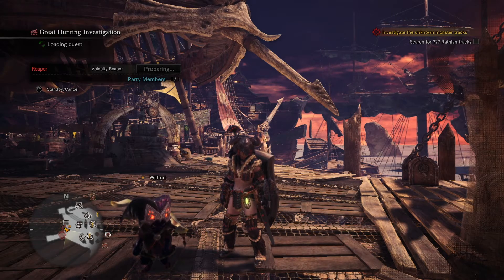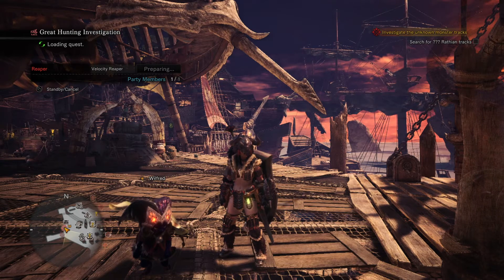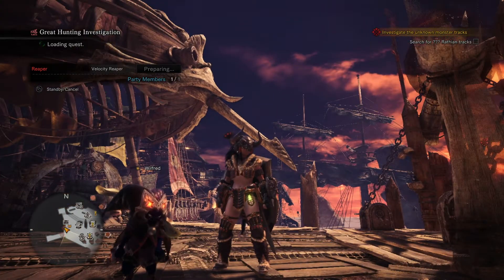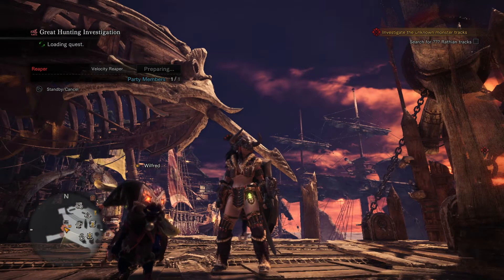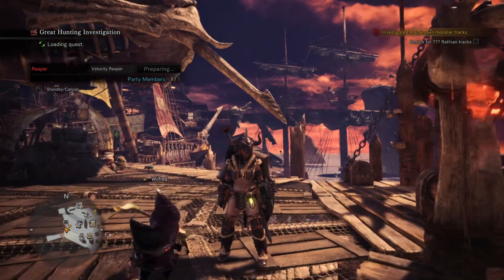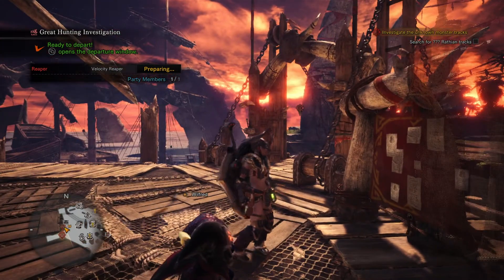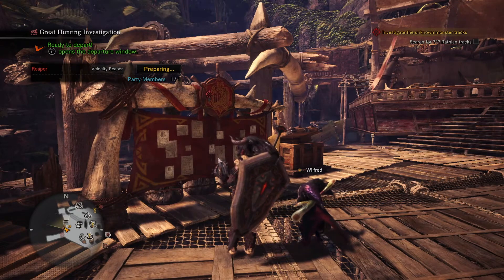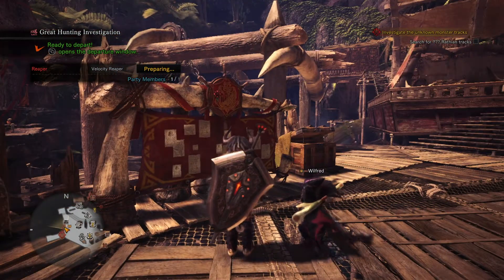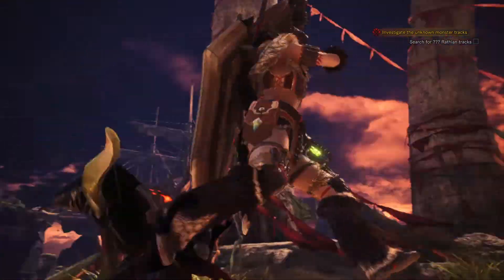Hey guys, it's Velocity Reaper here and we are back again with some more Monster Hunter World. We've changed gear again - I did a bunch of grinding yesterday. We've moved up into higher rank stuff, so we have higher rank quests and unlock higher rank gear. The Palico is rocking Zora Magdaros's gear set with a more powerful weapon. We're running a bone armor set and the Magda Magnus Blade, made from a lot of Zora Magdaros parts. It has a blast effect that does an insane amount of damage.